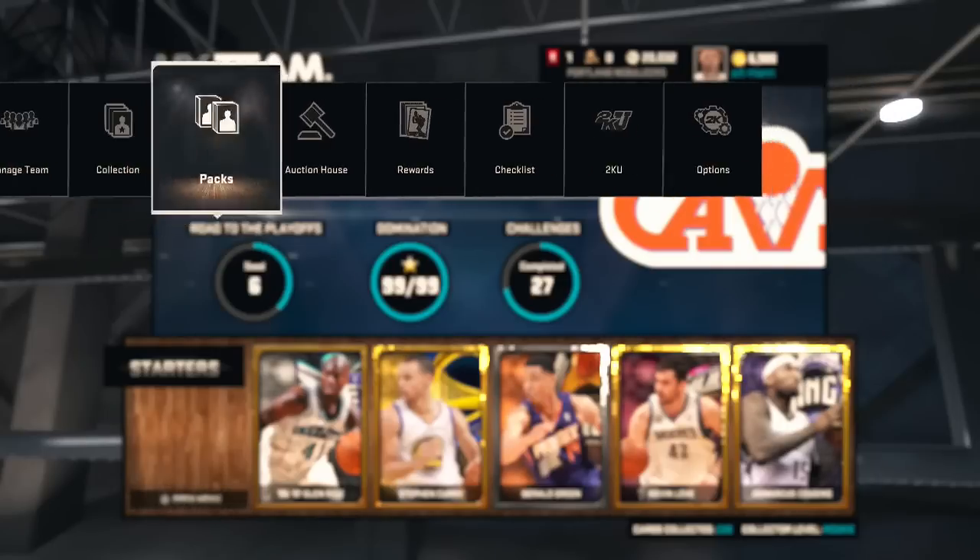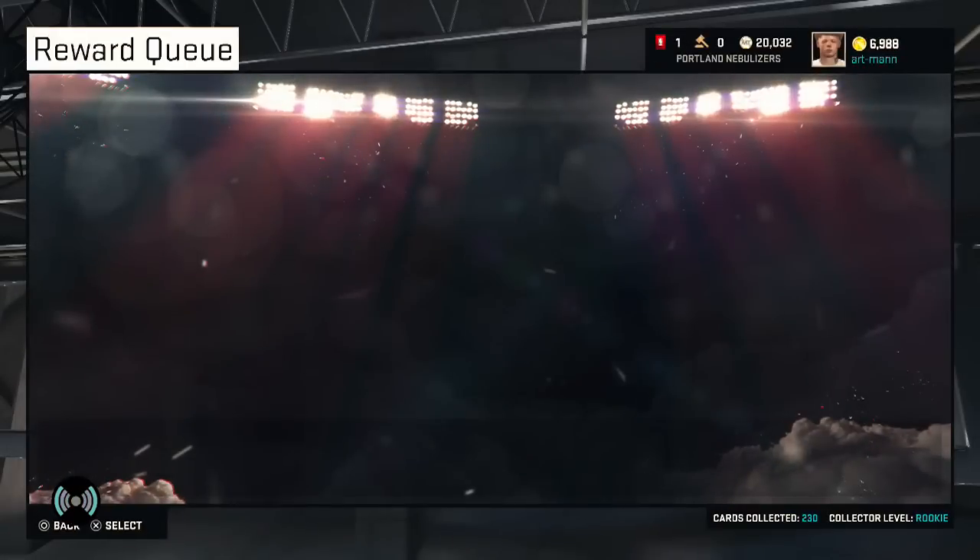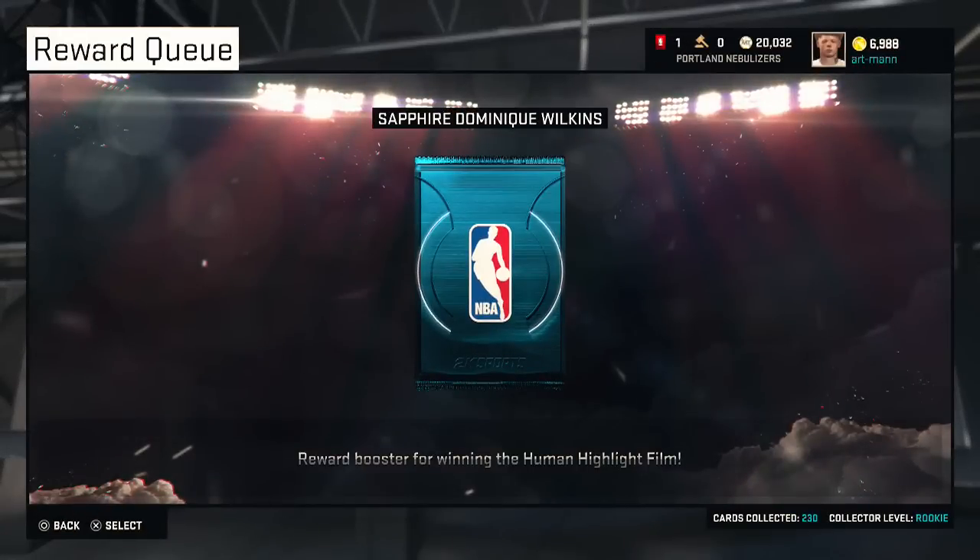I haven't seen his stats yet — I just finished the challenge — so hopefully his stats are amazing. Here is the pack. Dominique Wilkins is an amazing player, well, was an amazing player. Here is the pack; you get three items, which is always good, so you can get those contracts. Here we go — this is what he looks like.